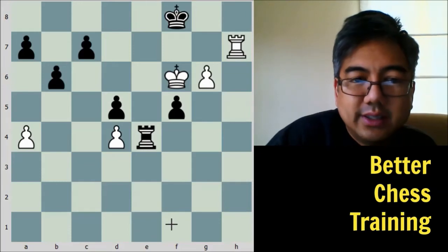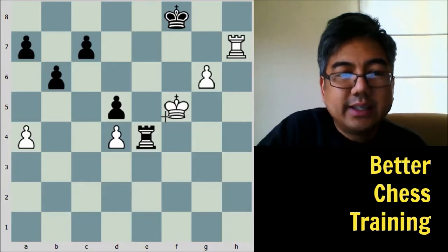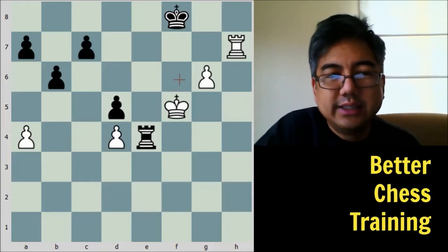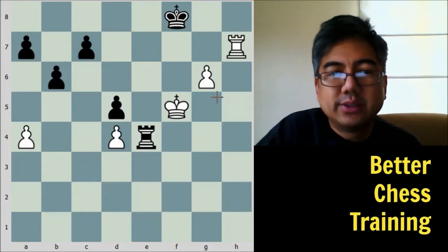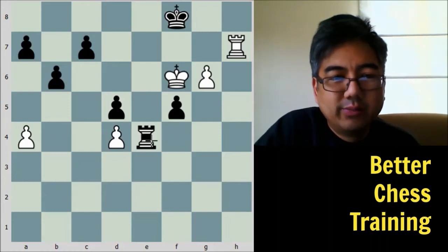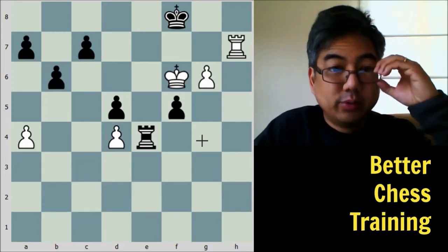King to F6. Taking on F5 here would be against what Capablanca is doing — his idea is to promote the passed pawn, or use it to distract black and collect queenside pawns. King to F6 is excellent because one of black's resources would be to check the white king, but his own pawn on G6 is blocking him. After King to F6, white is threatening checkmate and also threatening to push the passed pawn.